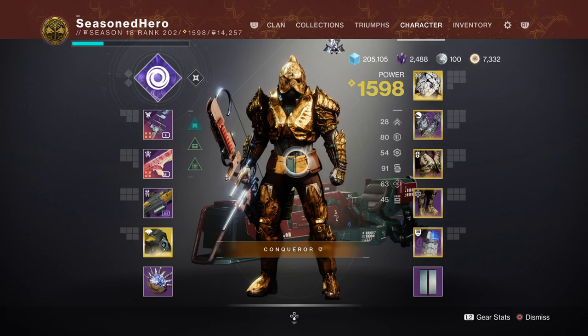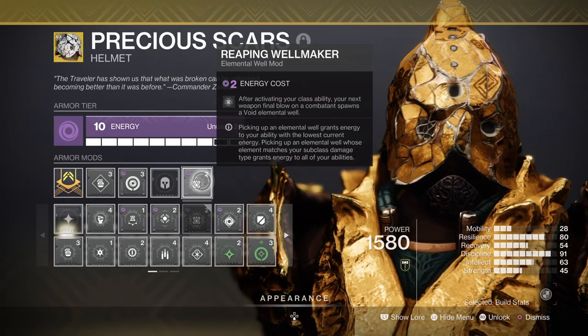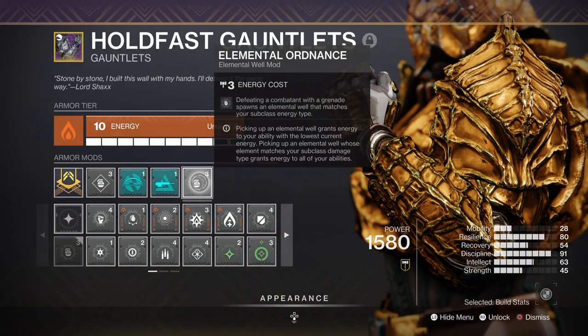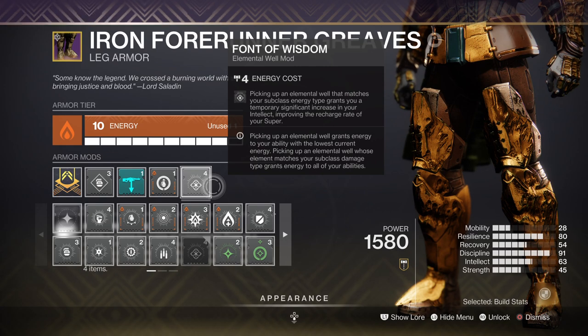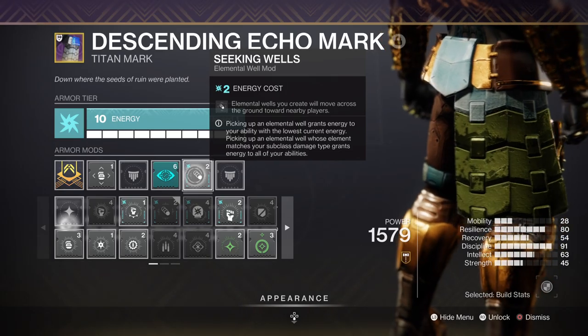For key mods we have Reaping Wellmaker, where upon using your class ability and getting a kill you will produce an elemental well. Elemental Ordnance, where using your grenades will produce elemental wells upon kills. Bountiful Wells, which will increase all well-producing mods to plus 2. Font of Wisdom, where you get a plus 50% boost to your Intellect stat upon picking up a well. And Seeking Wells, where elemental wells will attract to you.